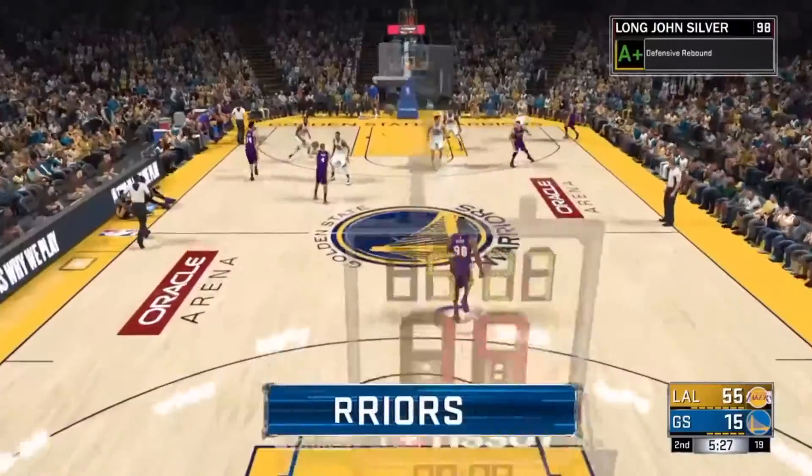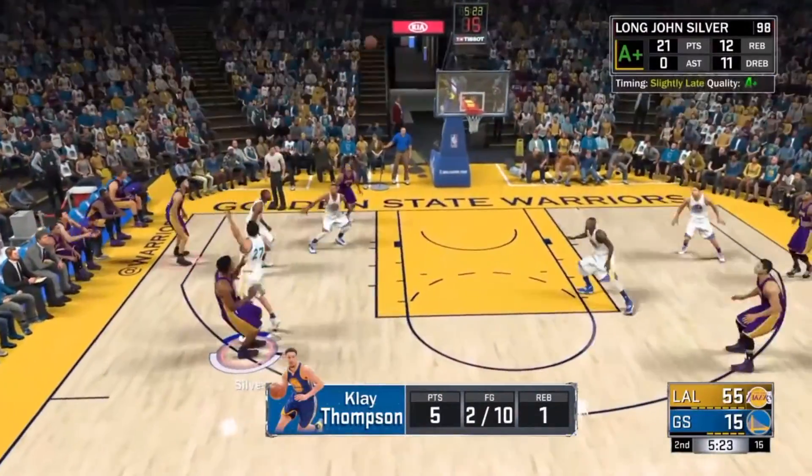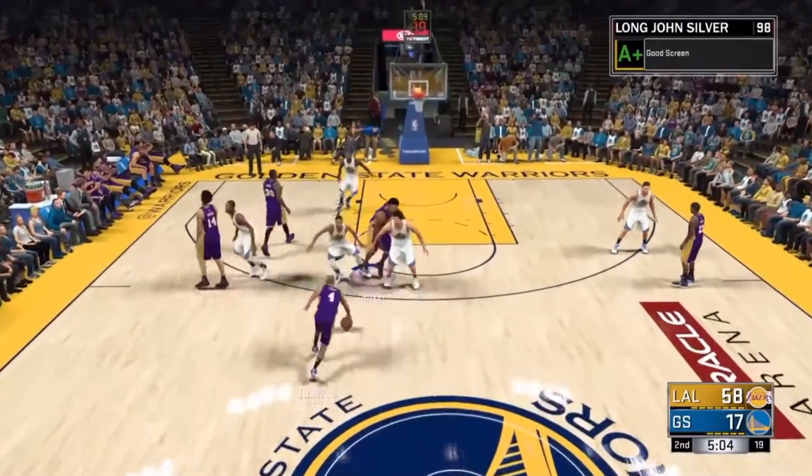In order to get this badge, all you literally have to do is call for the ball and the moment you catch it, just shoot it. Don't try to make any extra unnecessary movements — none of that. All you got to do is catch the ball and shoot.